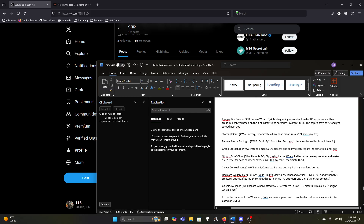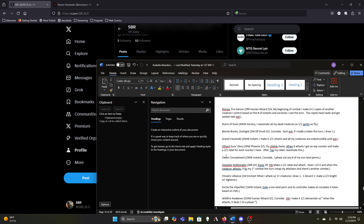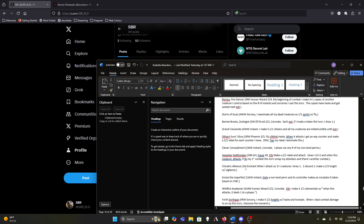Storm of Souls gives us a whole bunch of one-one versions of our dead creatures — that's kind of exactly what I want. It even makes the ones that are normally too big for our commander suddenly in range while still having their effects. Grand Crescendo is a Secure the Wastes for one extra mana that makes all of my things indestructible — that's pretty good. I can see cutting Athreos but it's closer to Krenko in that it has to attack; though I get two-twos and it has flying and lifelink for the handful of cards that care when I gain life.